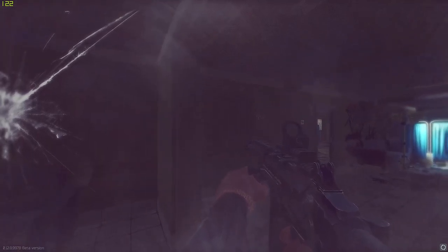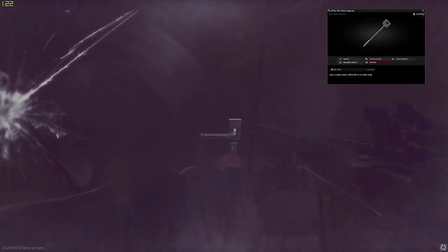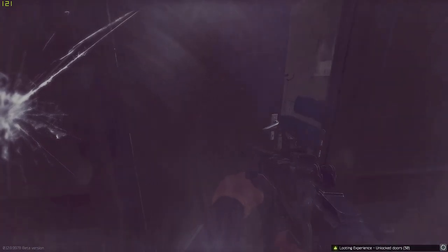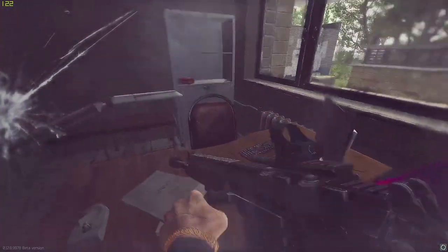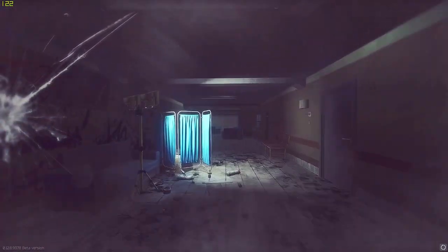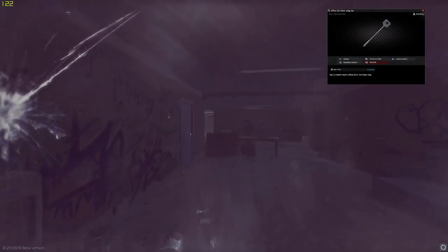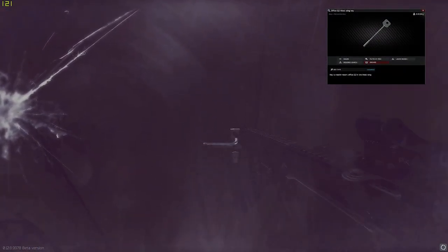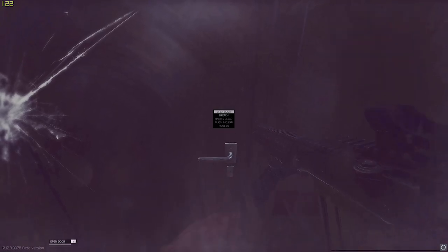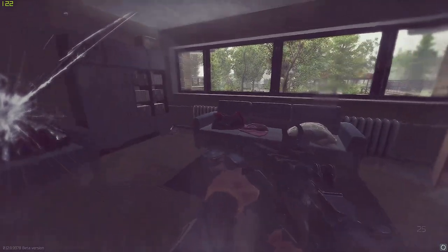Now that we're in the resort, on this side the first thing I loot is West 104. This one is for the blue card — you want to check the blue card spawn here, and ledex can be on the shelves but they're really rare. After this room, I go to West 112, also for the blue card spawn. The blue card spawns right here, and you can find sugar and other extra stuff.